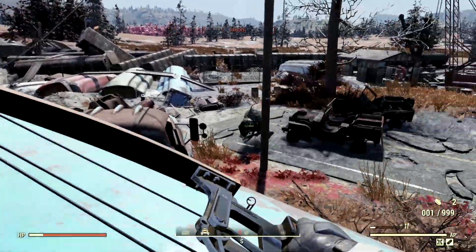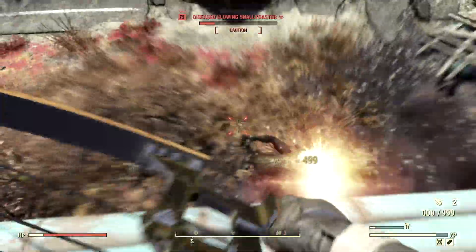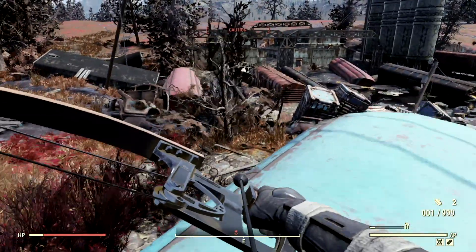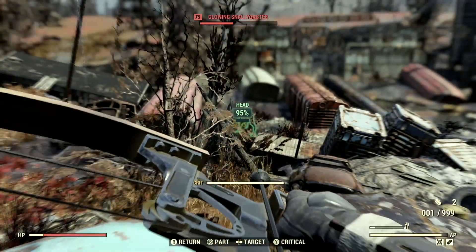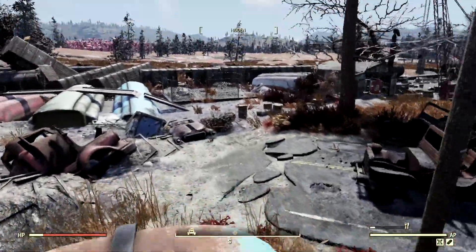We're at the Flinted Train Yard now - we have a ton of disgusting diseased glowing snallygasters. As you can see, we're getting attacked right now. Let me just take down this guy - we got to take down all these snallygasters so that people can come out here and scavenge and make this place safe again. There's another one - we'll just blow off his head.